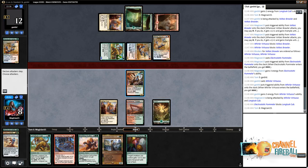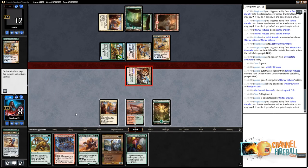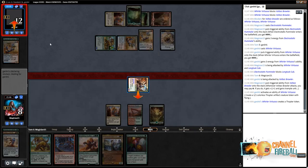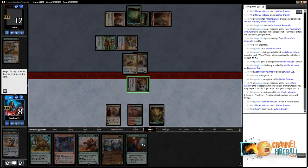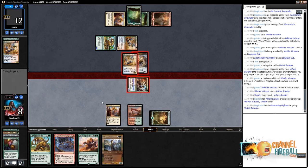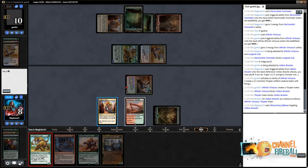Can't effectively get through here. Attacking to see if we can get the opponent to make a Thopter and block so we can play two spells in a turn again. Our Blossoming Defense lets us trample over for two, getting the opponent to ten. Then we'll have the Cub with Blossoming Defense. Chump blocking again. The board presents lethal one more time — we have to block the Cub again if they attack with both.